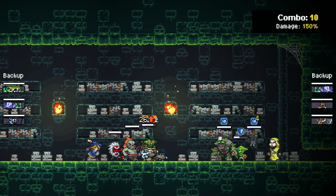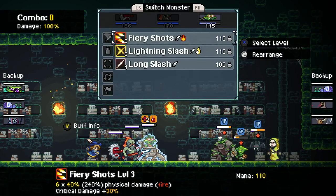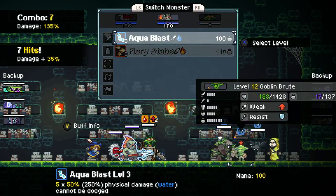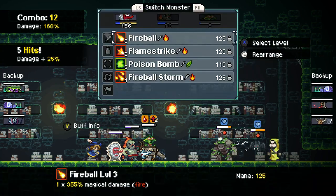They potentially have more health, mana, defense, things like that. So yeah, we're clearly taking less damage. And I made the mistake of letting that guy in the middle live last time, so that was a big issue.